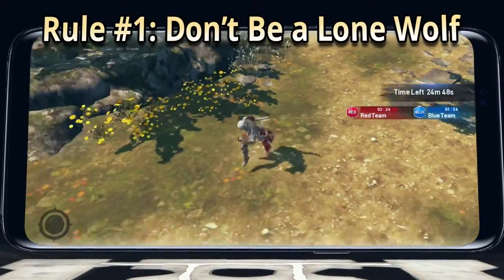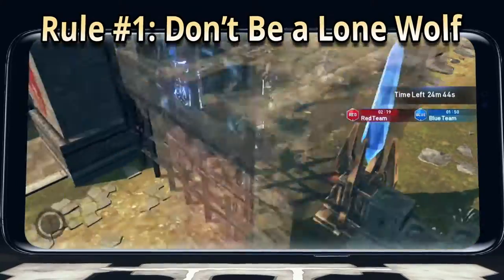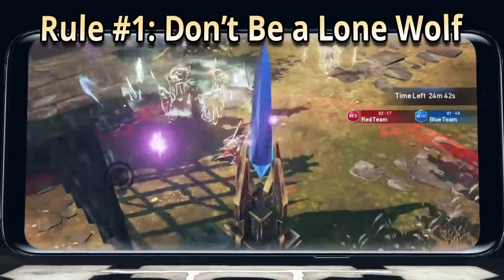Rule number one: don't be a lone wolf. Group up with your teammates and take down these towers in a coordinated attack. You'll get destroyed if you try to take it down yourself.